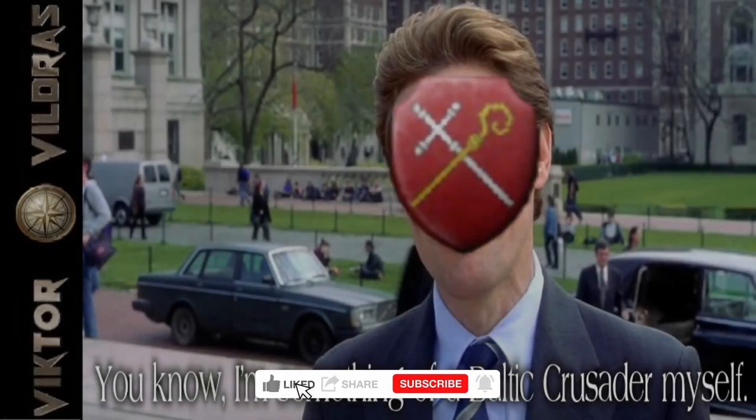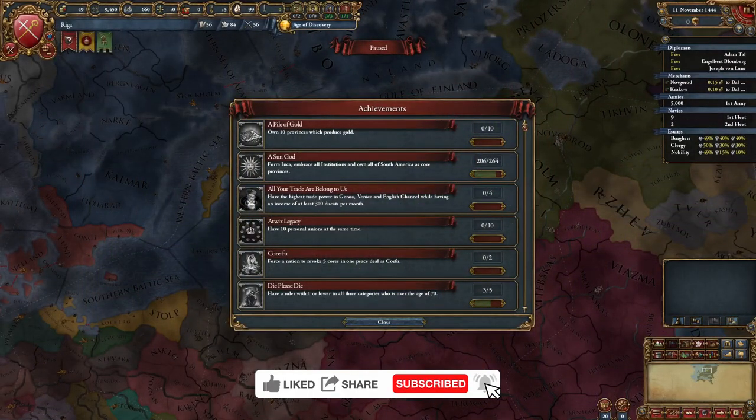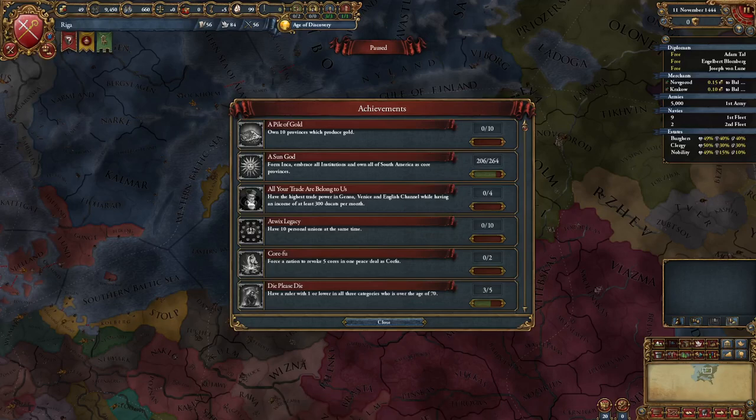What's up everybody, Victor here. It's time for yet another nation guide, this one being Fariga. Now before I begin the guide itself, I do want to point out there is some RNG here, and I'll point out exactly the places where you might have to restart. Fortunately, there's only a couple of them, but I do want to point out what they are.